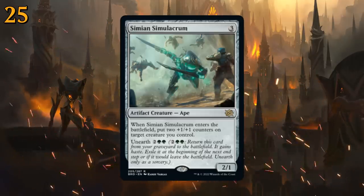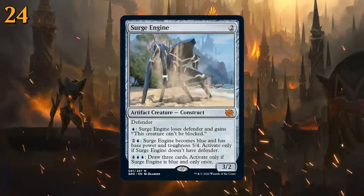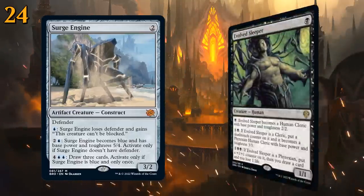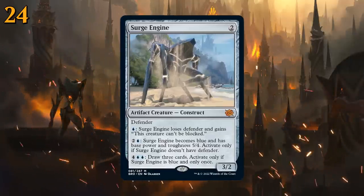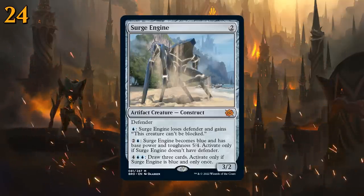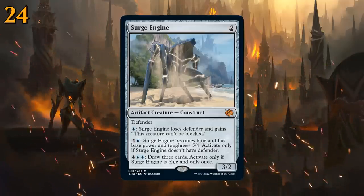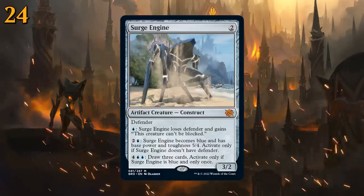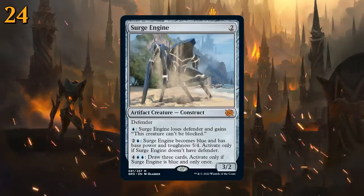At number 24 we have Surge Engine, a two-mana 3/2 with defender that can slowly be leveled up, reminiscent of Ascendant Spirit and the more recent Evolved Sleeper. We can sink more mana into it as the game progresses. Pay a blue mana and it loses defender and gains "can't be blocked," turning it into an unblockable attacker. Pay two and a blue to turn that 3/2 into a 5/4. Eventually for six mana we can draw three cards, though that ability only activates once. Perfect for blue tempo decks that want to sit back on counterspells.